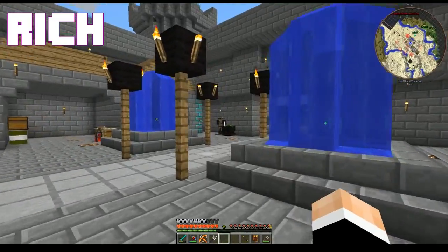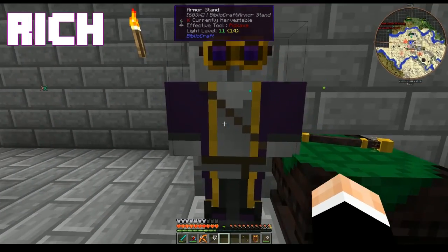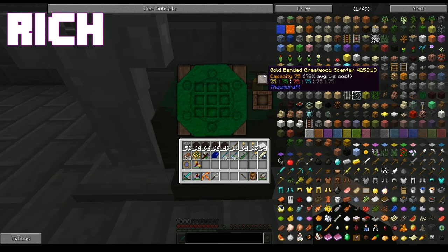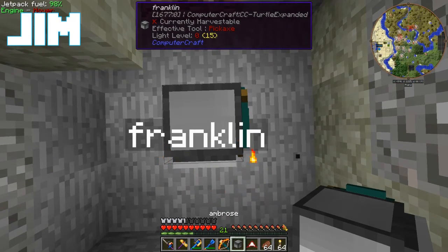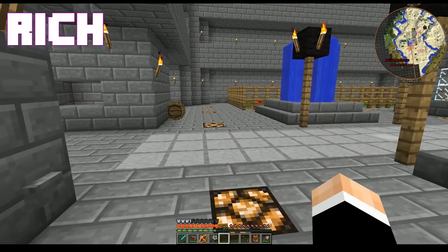What I'm going to do is come over to my handy dandy little temporary arcane workshop, put on my wizard robes. One of the other things I did was make myself a Gold Bandit Greatwood Scepter. Scepters, other than sounding cool, hold about 50% more vis of each type. They have a bigger vis discount, and they can only be used for crafting in the arcane crafting table. Okay, that seems cool.